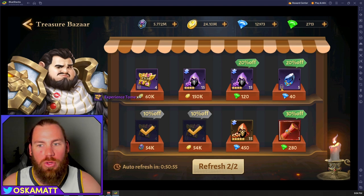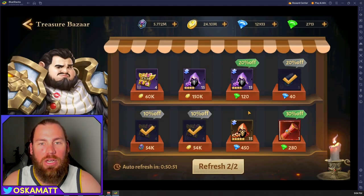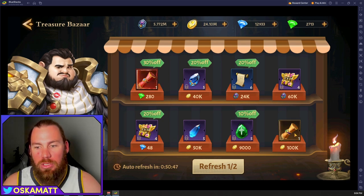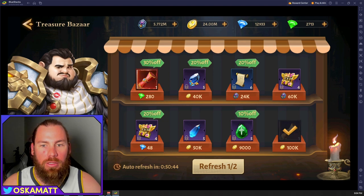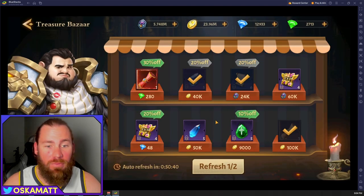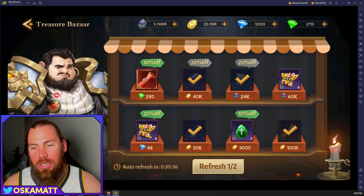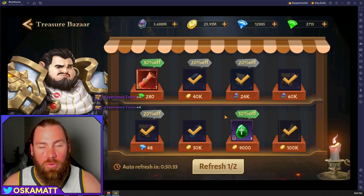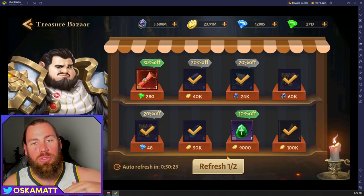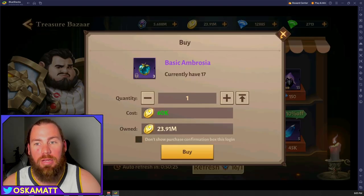Do not spend your green diamonds in the Treasure Bazaar — it is not worth it, not even for this. I would only spend gold. I've got 24 million gold and 5 million Hunter's Tokens, so use them and buy whatever you think you like — Enhancement Stones, all these things. You kind of need all of this all the time. Always refresh the three times so you get what you want. A 100k Legendary one — get those. I always get these Blitz Scrolls because you run out of these very, very fast. Perfection Stones you always want. XP — buy it. You get that much resources that you can't spend enough, really. It's literally only the green gems that you need to worry about.